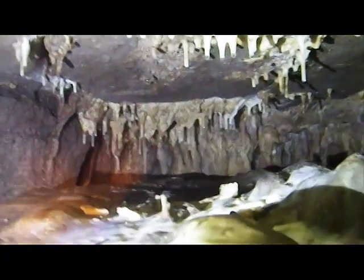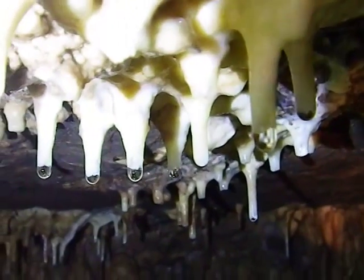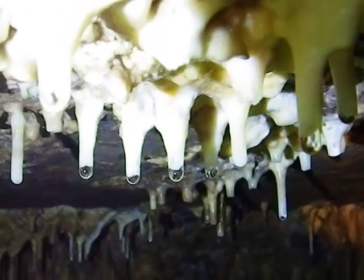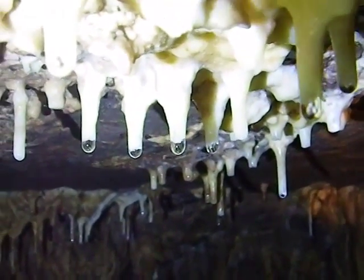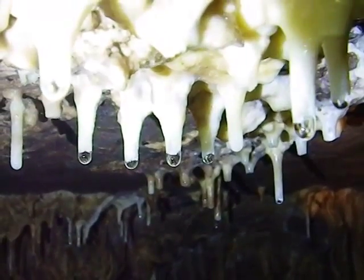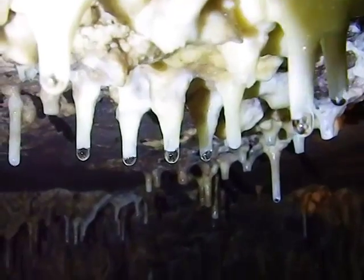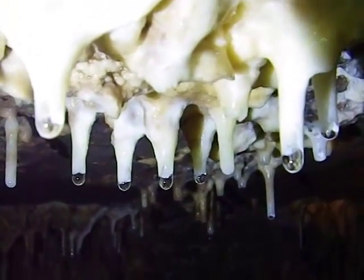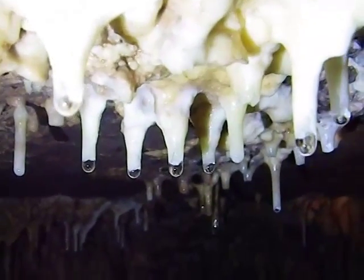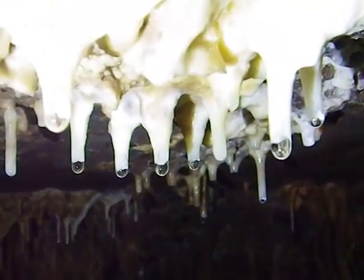Down at the end we've got some soda straws, little stalactites beginning to form, and that drip by drip. As the drip reaches the end of that little soda straw, it touches the air, releases carbon dioxide. The water then becomes super saturated, can't hold as much calcite, so it deposits around the rim of that actual soda straw.